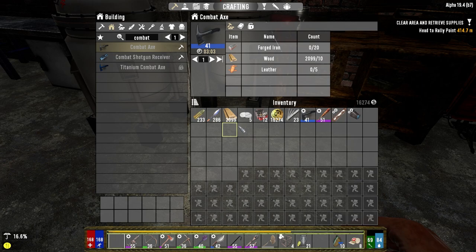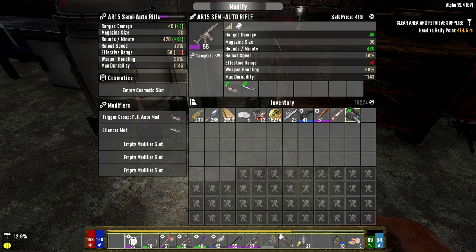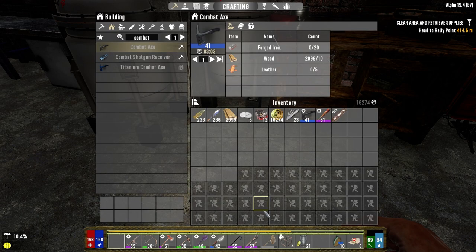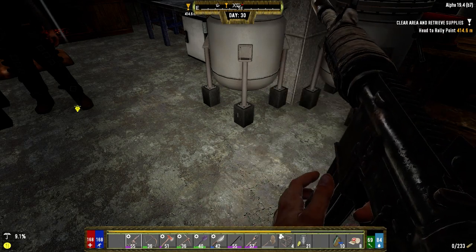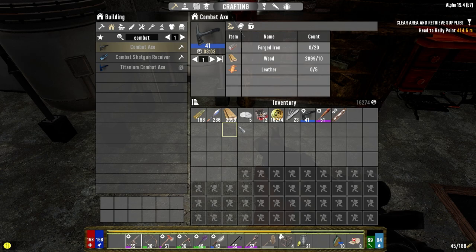I added tactical rigging to our armor, which gave us 5 more slots. I brought the AR down and modified it — we've got the full auto silencer and magazine extender. We're going to run with that. It uses 9 mil, and it's actually not a bad reload time on it either.